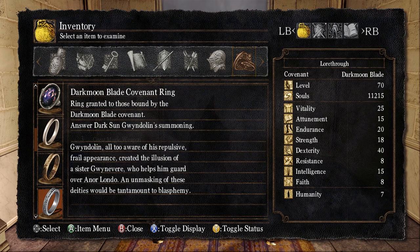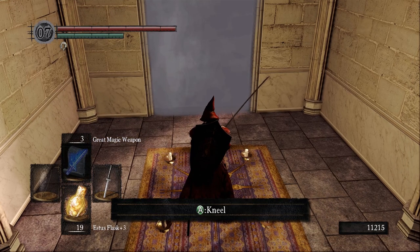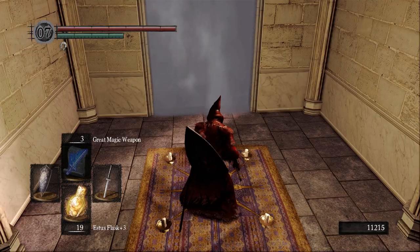Then we got the covenant ring. "Ring granted to those bound by the dark moon blade covenant. Gwyndolin, all too aware of his repulsive, frail appearance, created the illusion of a sister Gwynevere, who helps him guard over Anor Londo. An unmasking of these deities would be tantamount to blasphemy." So that states it clearly: he created an illusion of his sister Gwynevere in Anor Londo — she is not really there. Gwyndolin also has a weird appearance; once we go through the fog wall, we'll see he has snakes for feet. I have a theory on that which I'll get to later.